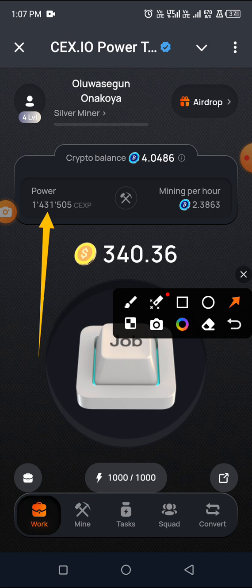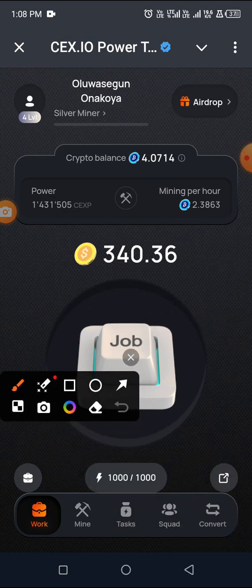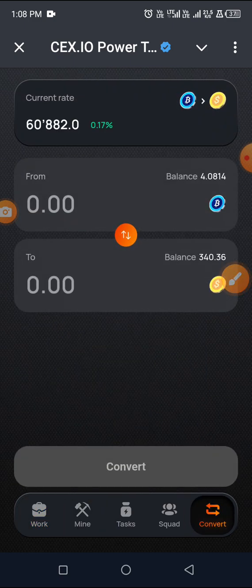What you need to do is come to the Convert section and see this converter. Before I go into Convert, you can see you have a balance here as well. You have profit per hour — what the CEX you mined before has been generating. My profit per hour is 2.38. I want to quickly convert this balance, and once it's converted, I can buy as many cards as possible. Let me click on Convert straightaway.